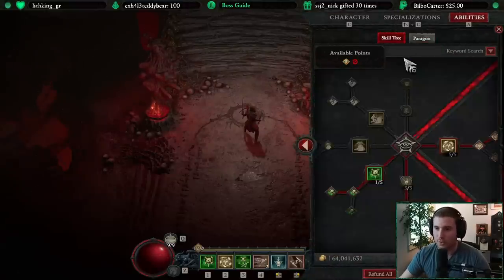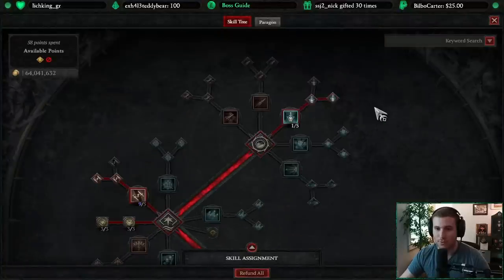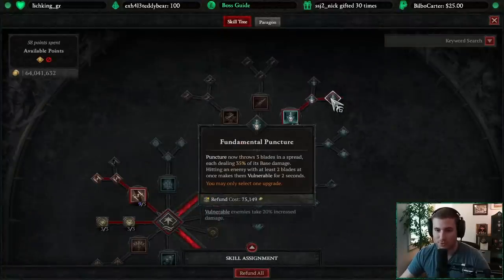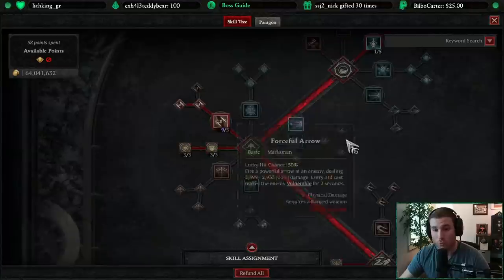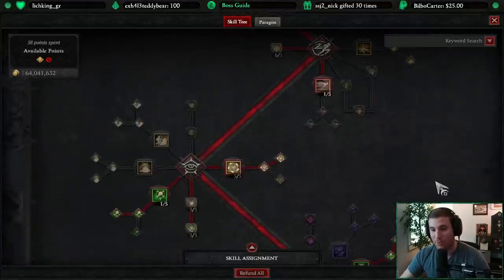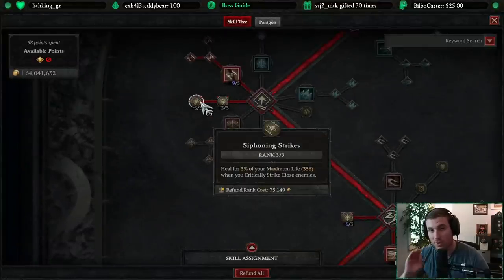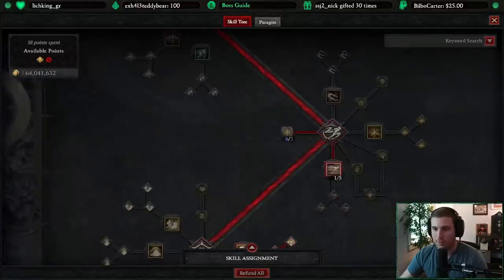Starting with the skill tree so you can get a sense of why I've chosen what I've chosen when I show you the gear. Puncture is going to be my resource generator and application of vulnerable. Our main DPS is going to be applied through Twisting Blades and Poison Imbuement, so we're going to have those up constantly. We've got some defensive aspects, and Siphoning Strike is really important for this build. If you're on another build, some source of life sustain is going to be important.